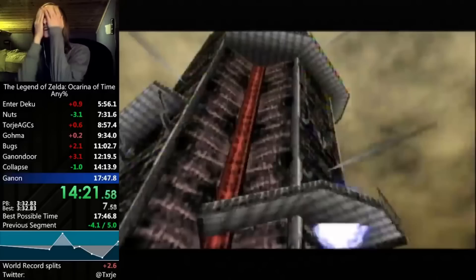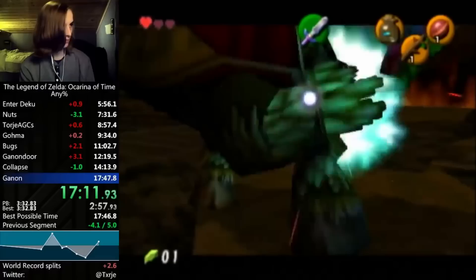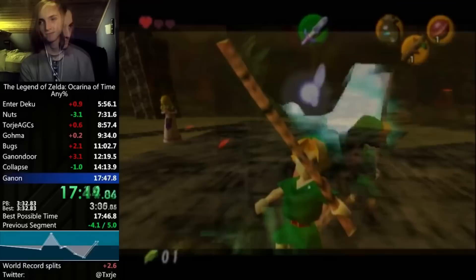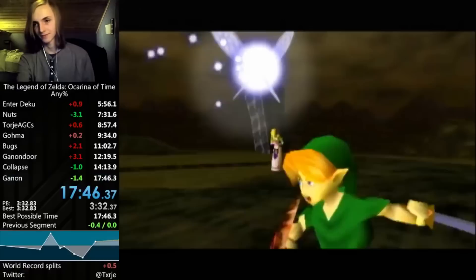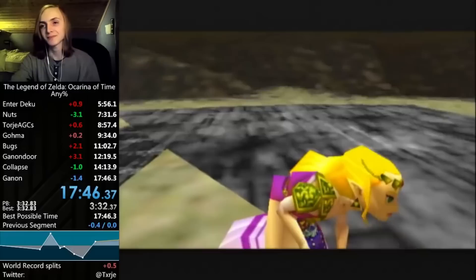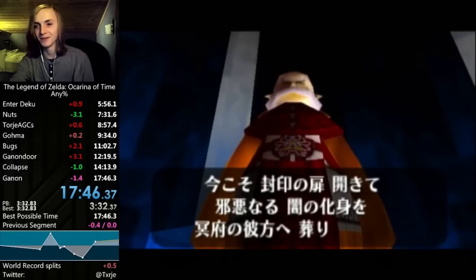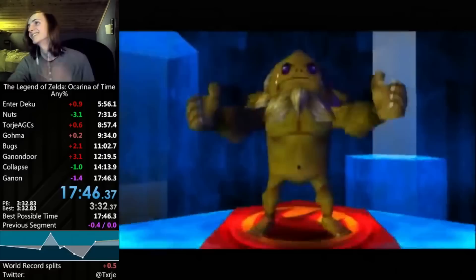After finishing the collapse section, he saved about 4 seconds, which brought his best possible time to just 1 second under his PB. His last split would be extremely hard to keep up with, since his PB was his fastest Ganon time ever — he would have to either match that or have a faster time completely. He ends up golding the last section again and achieves a new personal best.